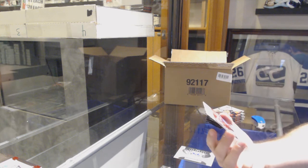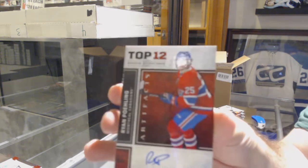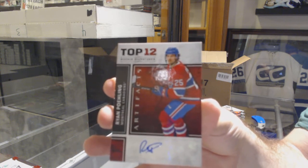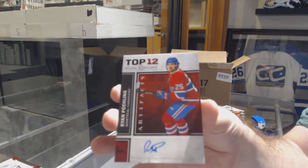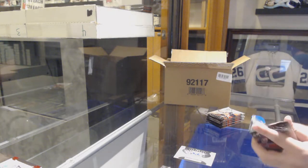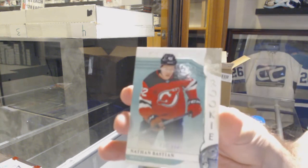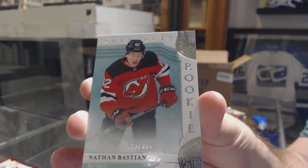A Top 12 Rookie Signatures — Ryan Poehling! Did I get that name right? Montreal Canadiens! Top 12 Signatures, Ryan Poehling. We've got for the New Jersey Devils, Nathan Bastin — rookie. That's a beautiful design for the rookies, by the way. Big fan of it.